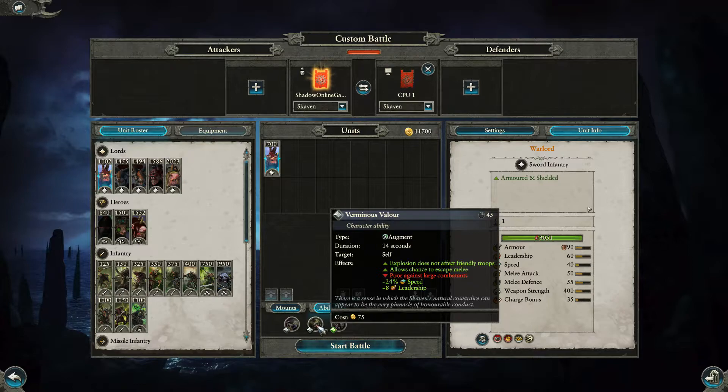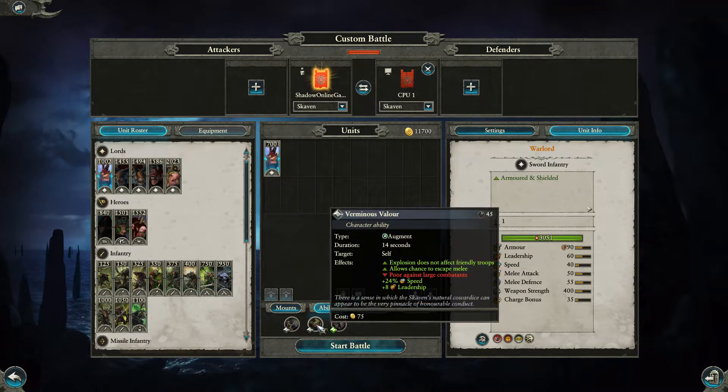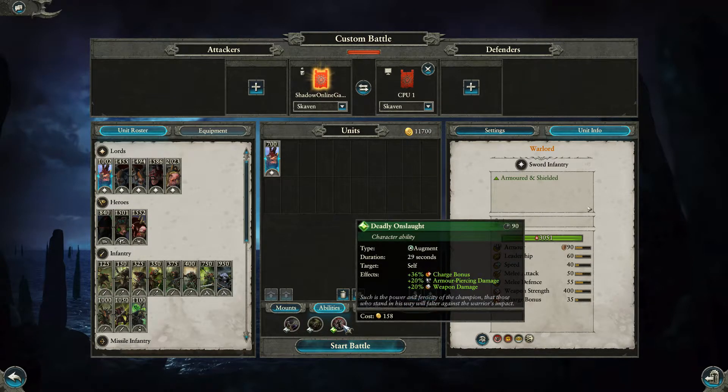Vermis Valor costs 75-80 gold, lasts 14 seconds, targets itself — it's an explosion like the Lizardmen one that pushes the enemy away and gives a buffer of 24 speed and 8 leadership. It's great for getting out of a fight. For 158 you can get Dead the Onslaught.